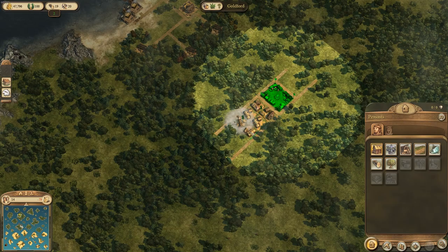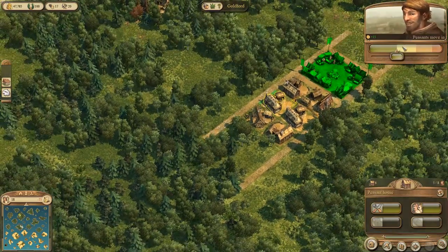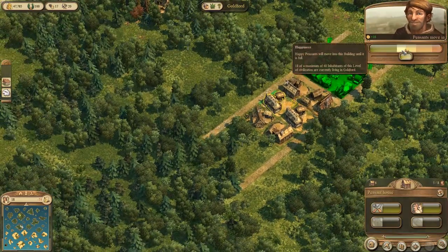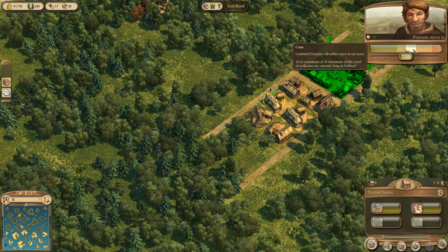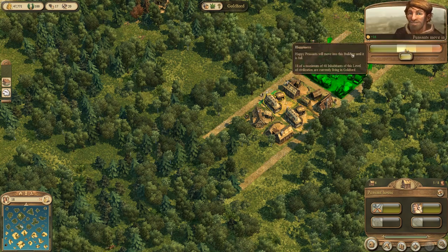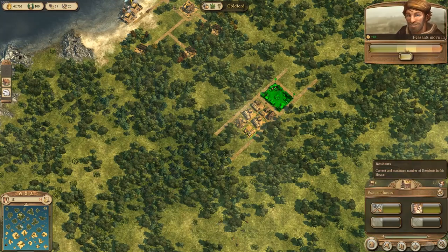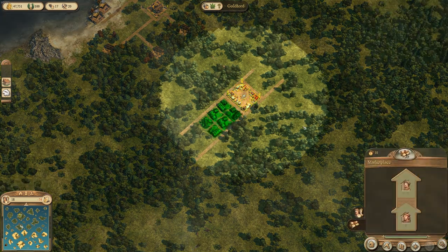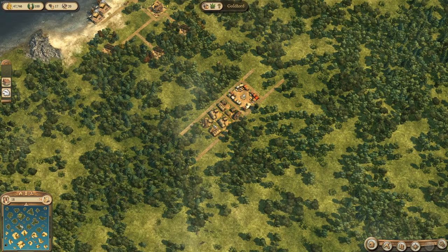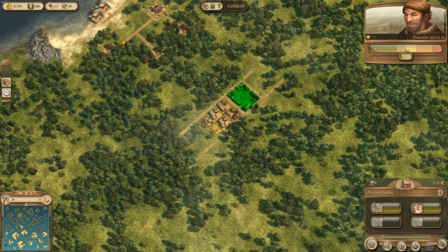Let's throw down a couple more peasant houses — they seem to be fine. We can go up here to happiness. So happiness means that when you put a house down it says one out of eight — it's going to hold up to eight peasants, one is currently living there. While they're happy, people will move in, and for each peasant in the house you get more money from taxes essentially.